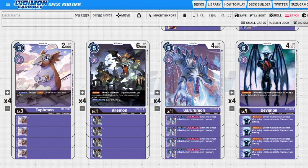Next up we have our level fours. We have a four-of Vilemon: five to play normally, two to evolve, 6,000 DP — our blocker in the deck. Every deck should have blockers; this is ours. Next up we have Garurumon: four-of, five to play normally, two to evolve, 4,000 DP. During our turn, once per turn, when one of our Digimon is deleted we gain a memory. This will keep it our turn or help us starve our opponent. Garurumon is really good for what we're trying to do later in the game.